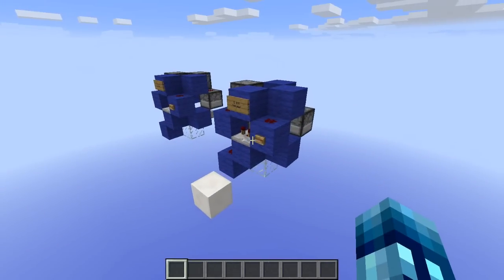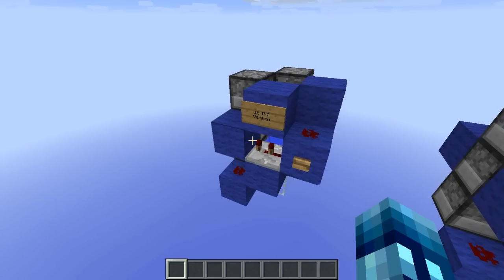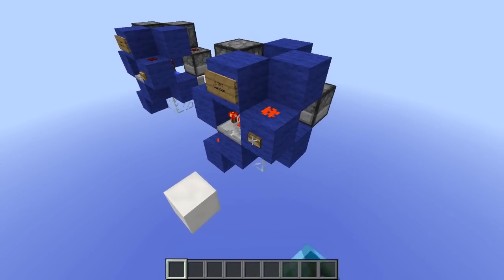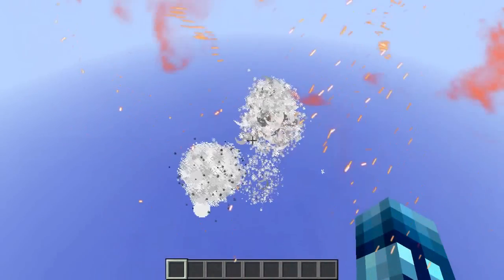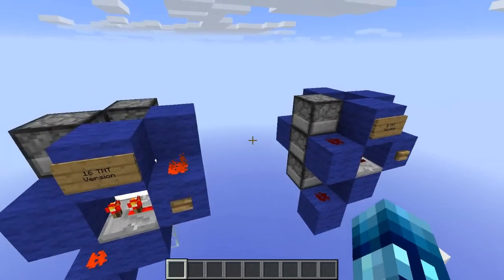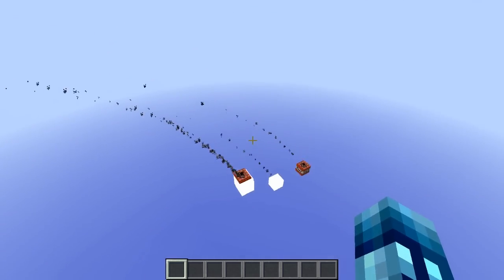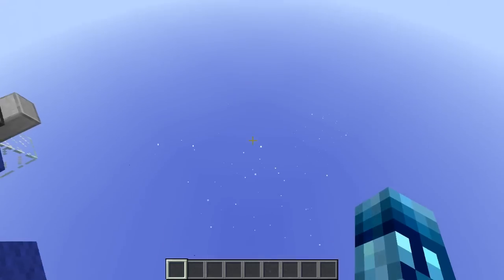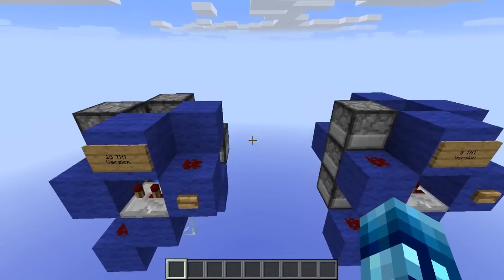Number 4. Up next is the mini TNT shotgun. We've got two options here: the 16 TNT version and the 8 TNT version. Let's try both of them out. Here's the 8 TNT — watch it go. Boom! That's a lot of TNT. As you can see, if that was on land, it would be pretty devastating to the surrounding terrain or enemies and mobs.